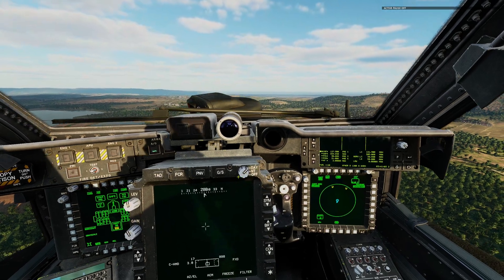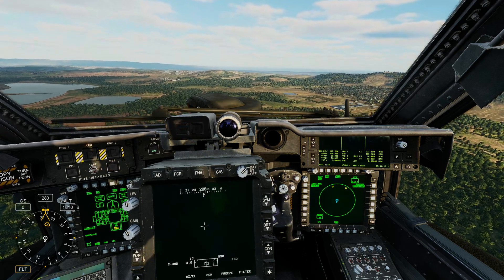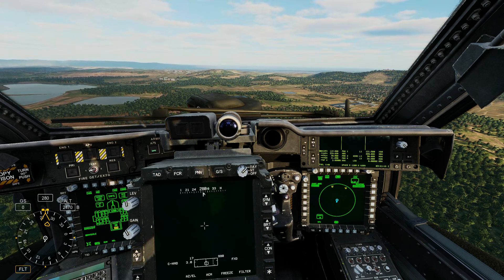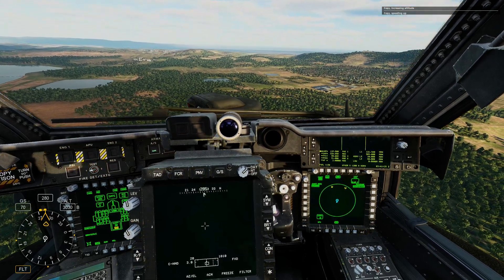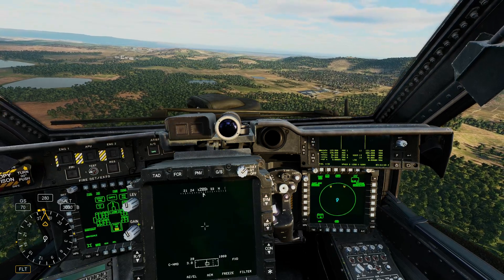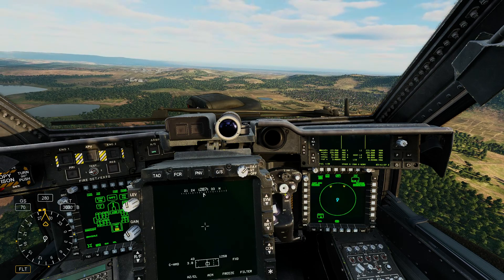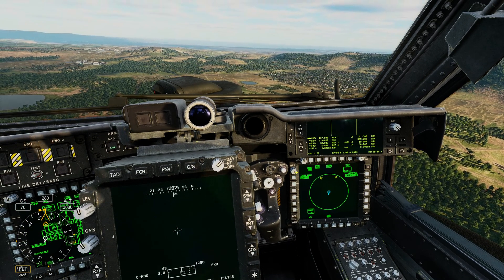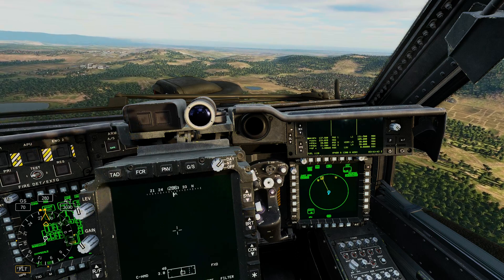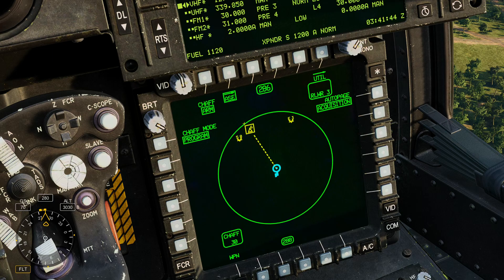We're coming out of active pause now. I'm using George and we're going to climb so that the SA-6 site ahead can see us, and then we're going to advance towards it. We just got a callout — that was the SA-6 saying 'SA-6, 11 o'clock', so it's picked us up. Continuing forward — 'SA-6, 11 o'clock, tracking'. And now we can see the symbol on the display: a triangle with a six. The box around it means it is tracking us, and the dotted line confirms that.